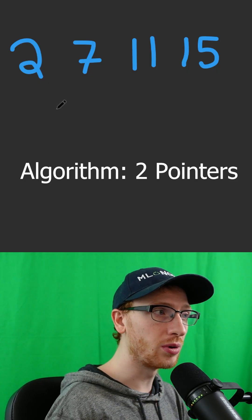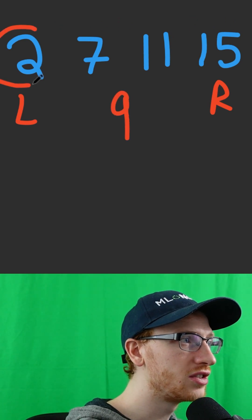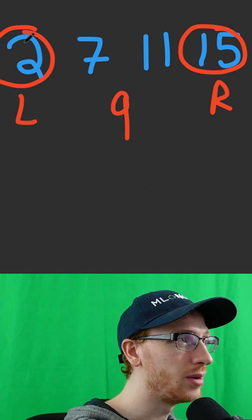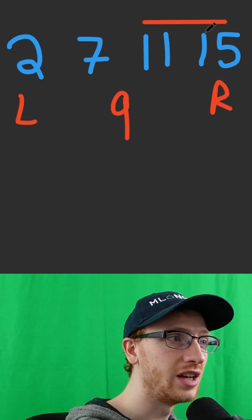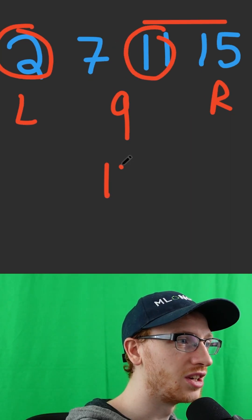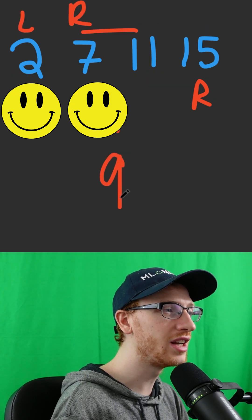If we use a two-pointer approach, L at the beginning and R at the end, we're looking for a target where our current sum is 2 plus 15. That sum is too big. It's not going to help by moving L from 2 to 7 — that'll make it bigger. We can make it smaller by moving R from 15 to 11. Now looking at 2 and 11, we get a sum of 13 — still too big. Go one over, we get a sum of 9, and then we're good to go.